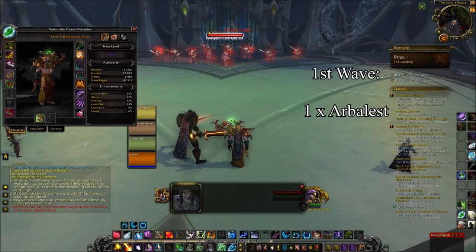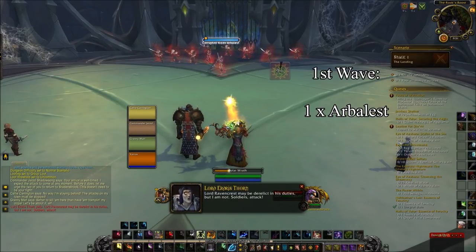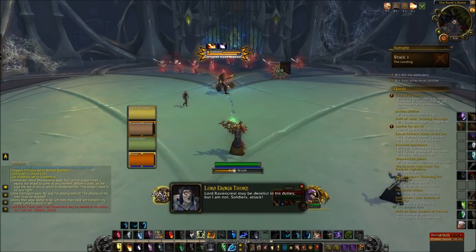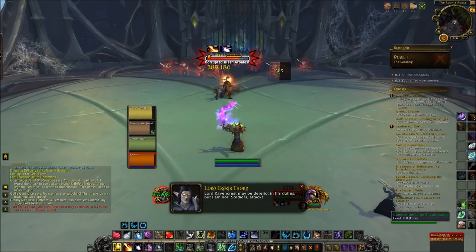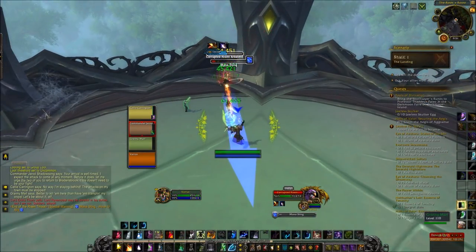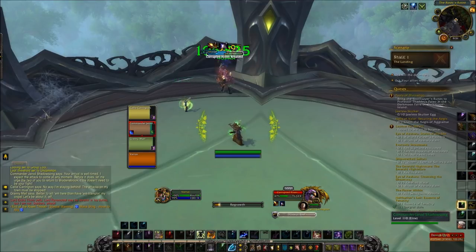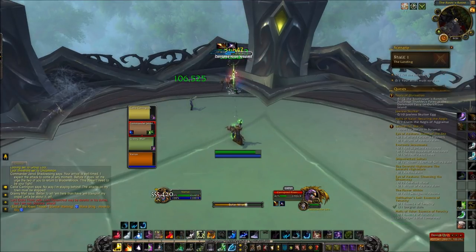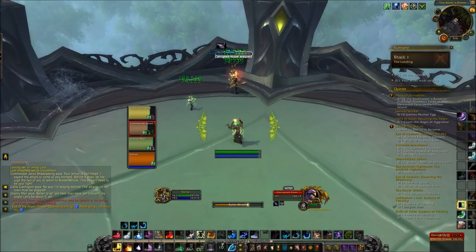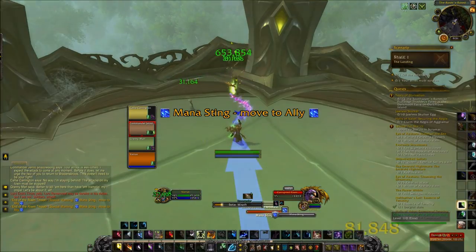For the first wave we're just fighting one Arbalest. Since no one's taken damage yet, I'm going to pump in some damage of my own to help the group kill it faster, then switch to healing as more damage comes out. Here's our first Mana Sting — you don't even really have to move for it as the warrior will always run up and start attacking. You can see the debuff on the warrior and how much damage it does, so you're prepared for the next round.